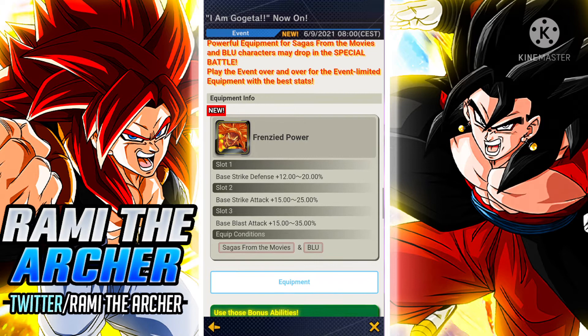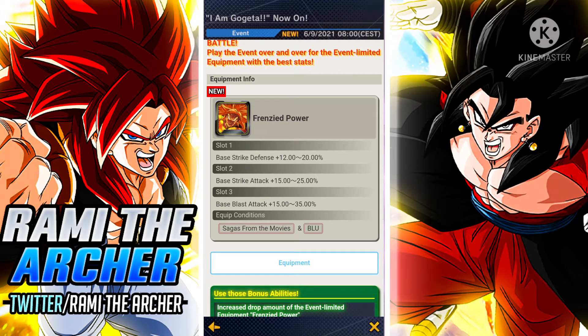And then we have the equipment — the most absurd equipment in the entire universe. Look at these stats: from 12 to 20% strike defense, from 15 to 25% strike attack, and from 15 to 35% blast attack. This is unbelievable. These stats are absurd, especially knowing who this equipment is made for.